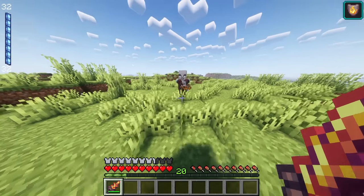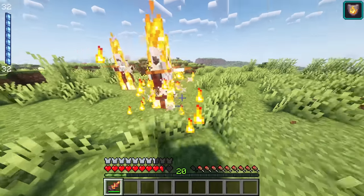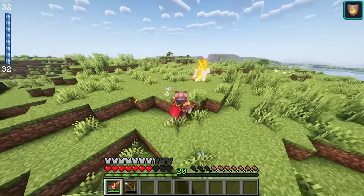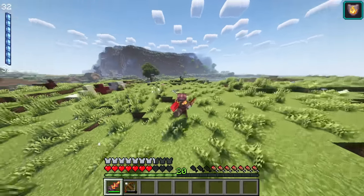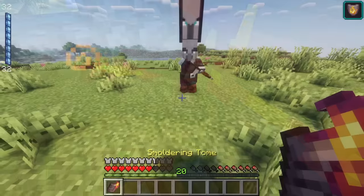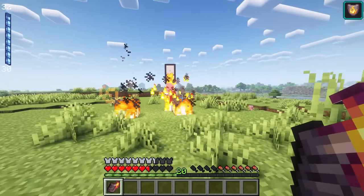Lastly, the fire set will ignite enemies with their weapons. If the enemies are already on fire, it will deal additional damage and ignite nearby enemies. Granting fire resistance, the armor allows players to dash by sneak-sprinting. This ability will deal damage towards mobs, igniting and pushing them away. For this set, there is an extra weapon called the Smouldering Tome. Consuming 2 mana points, this book will summon fireballs, igniting blocks.